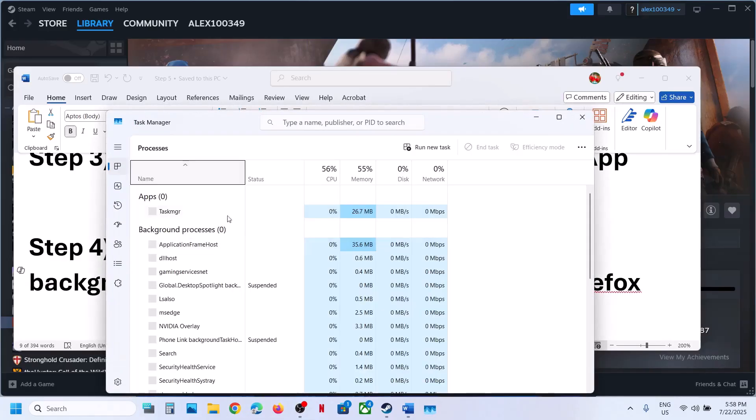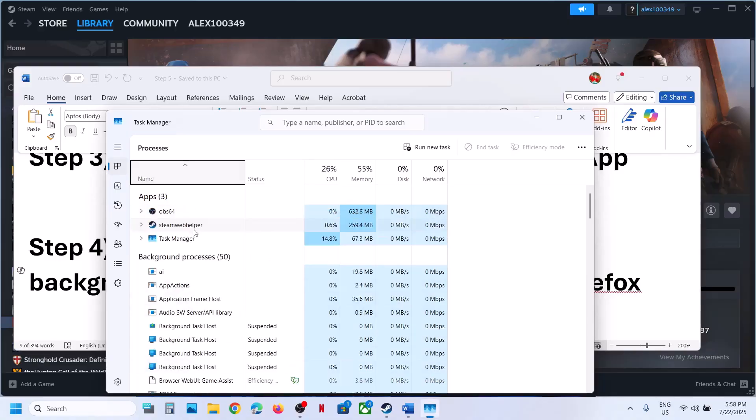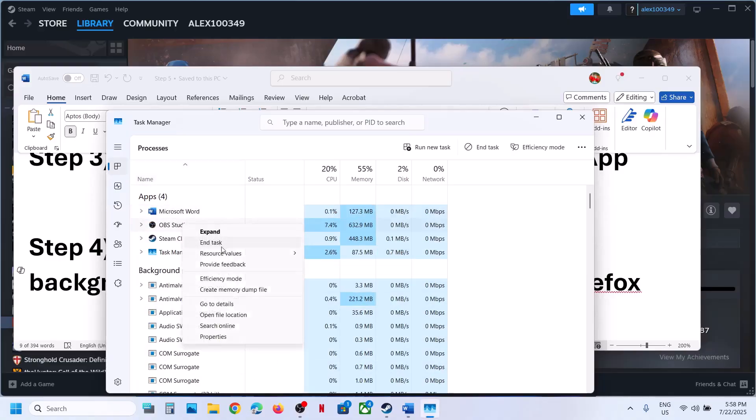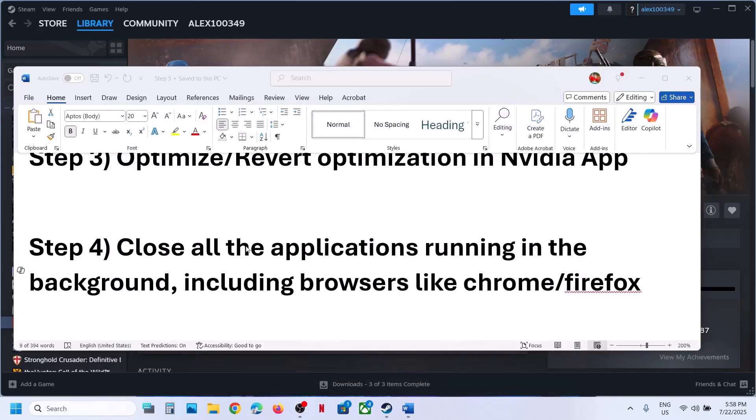Also go to Task Manager. If you have any third-party applications running that you're not using, right-click and click End Task — close everything. Then relaunch the game.